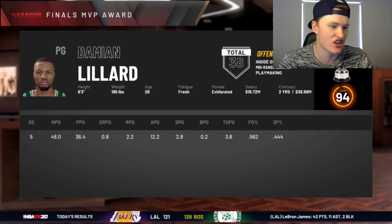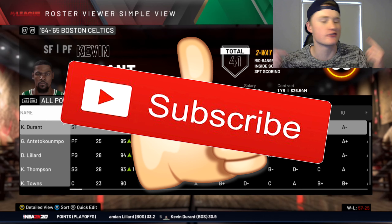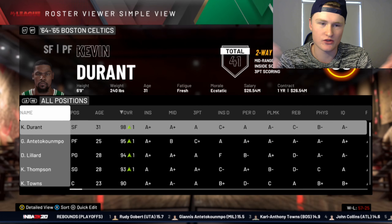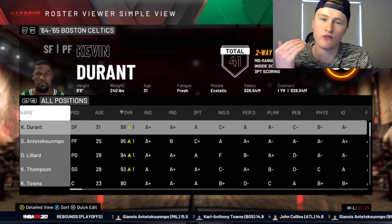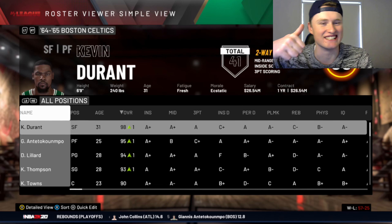Damian Lillard won Finals MVP, averaging 36 points, 12 assists, and 2 rebounds. That's going to do it for today's video. Hopefully you guys all enjoyed — if you did, please hit the like button and subscribe if you are new. We recently just hit 800 subscribers, so thank you so much. Help us hit our goal of 1,000 subscribers by the end of this year, if not before June. I'll catch you guys in the next video.